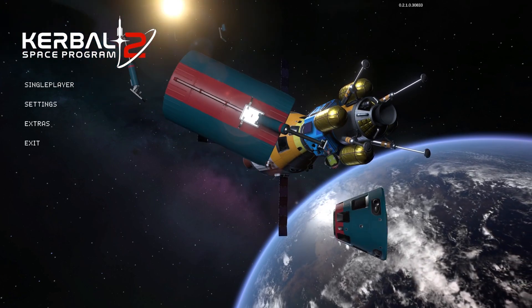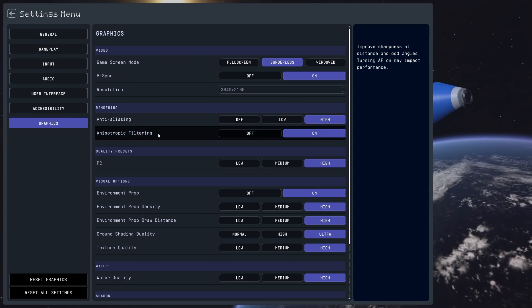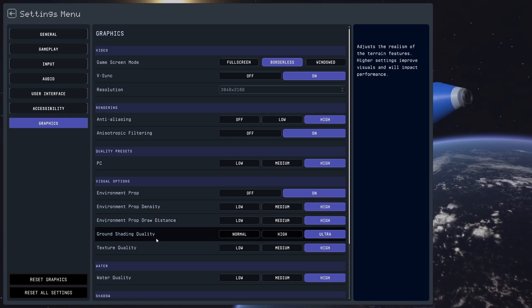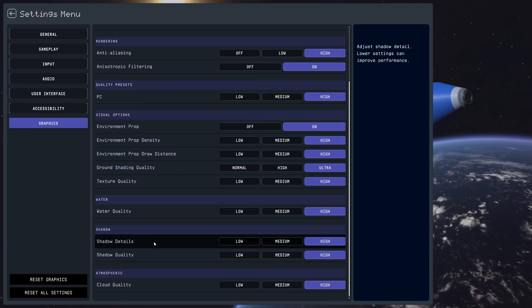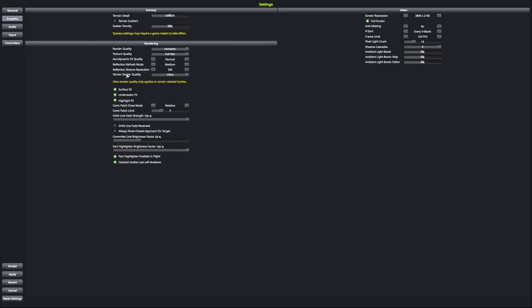Before we get into the game, let's go over my settings. Here are my graphical settings — running at 4K with all graphics settings to the max. My system is an AMD Ryzen 5700X paired with an RTX 4090, so I'm able to run these games on max settings without any issues. Depending on your hardware and settings, your experience with the mods will likely be very different than mine. Keep that in mind when installing the mods.